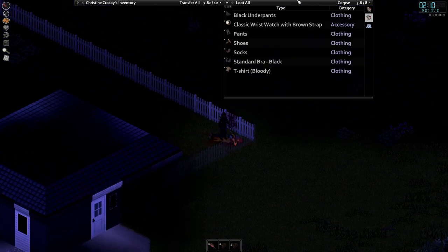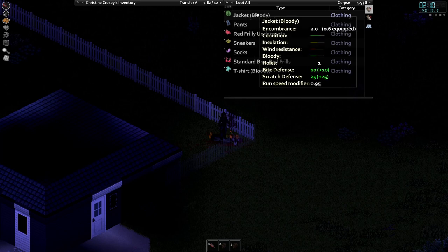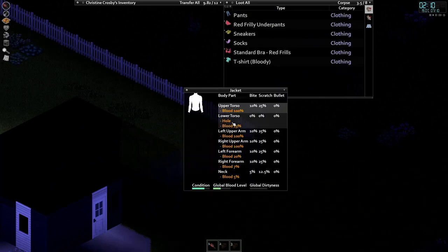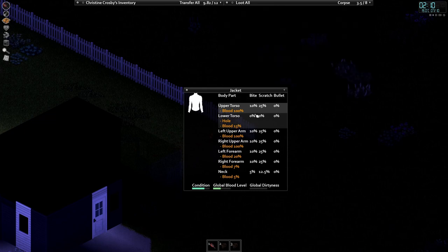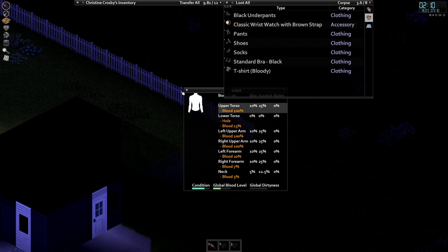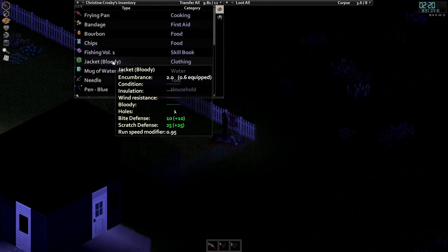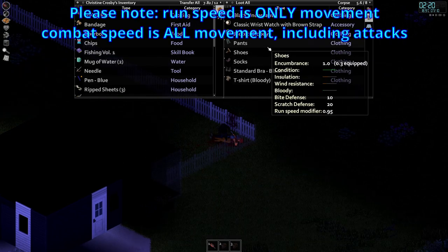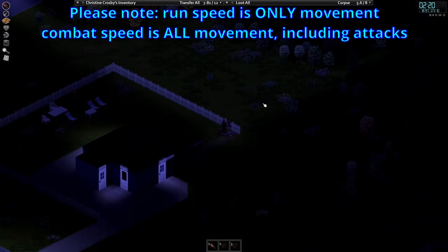This is why we have Cat's Eyes — we can actually see at night; otherwise it would be pitch black and miserable. We found a jacket but it has a hole — inspect it to see that it gives zero percent bite and zero percent scratch resistance. Also check the run speed modifier: 0.95 means you run slower. I'll wait for a better jacket.